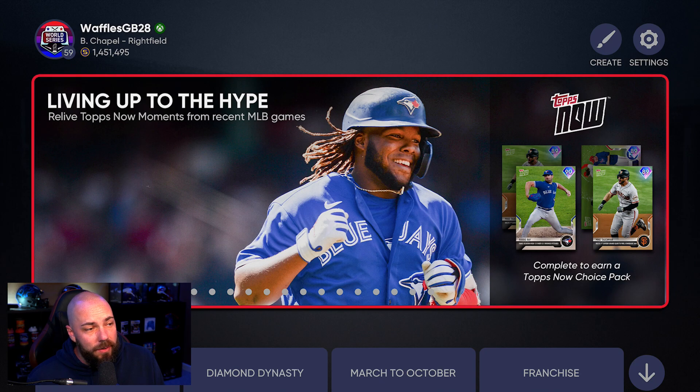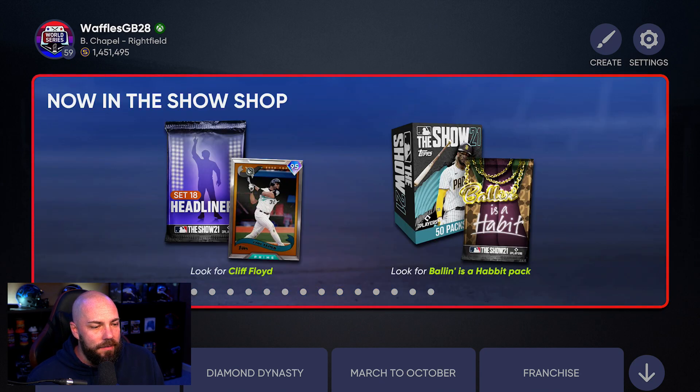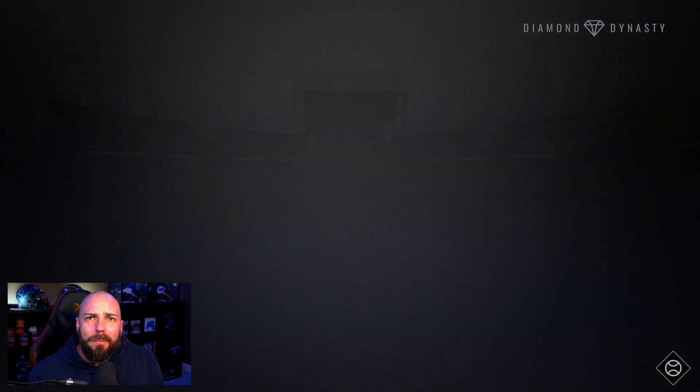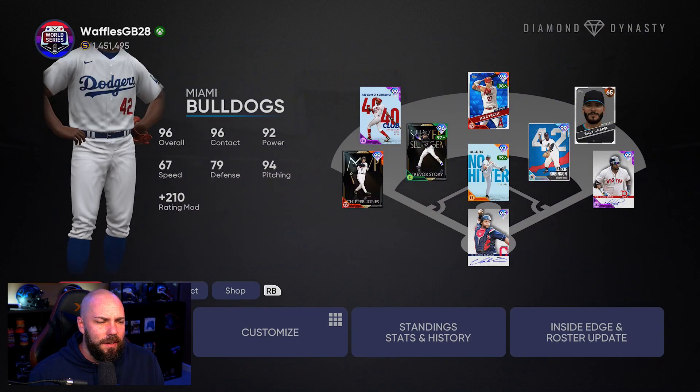We got new Tops Now cards — we knew there was going to be some. There's a 95 Cliff Floyd Prime. Father's Day is on the 20th with a special conquest map and Baskin. New BR on the 22nd, roster update on the 25th, a new Headliners pack, and the new event on the 22nd. The event currently is not the best. There's also a new conquest map if you're into that.